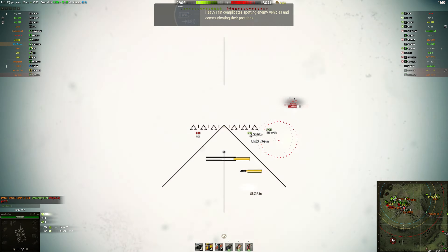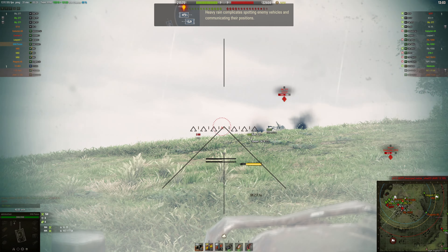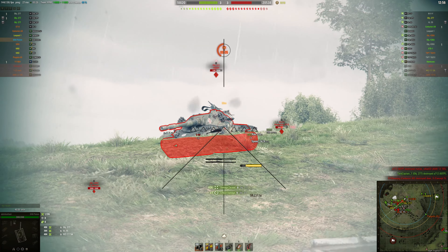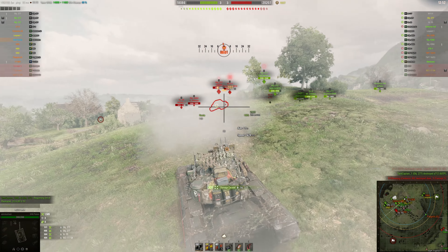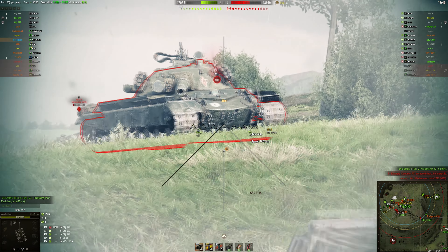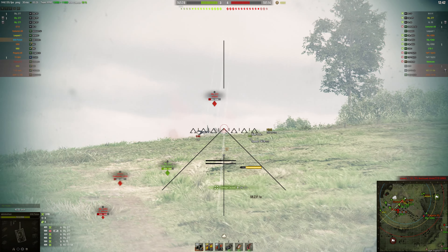It would have made a lot more sense if they rendered the enemy vehicles without the silhouette, without the name tag — just render the vehicle without anything else like the armor profile. That would be fine. I can tell if there's a vehicle, look at its camouflage and shoot at it instead of needing the name tag or the red outline.